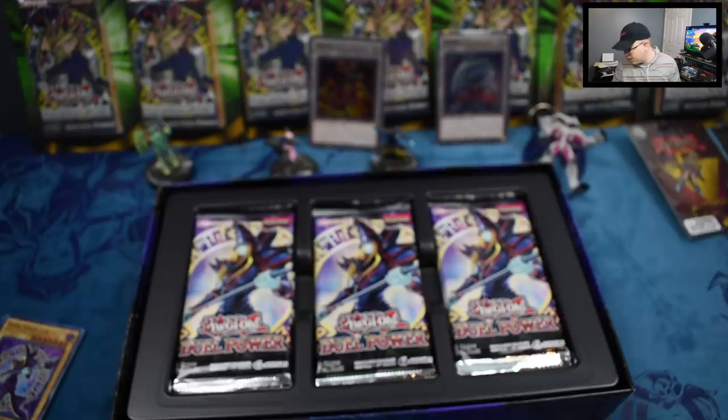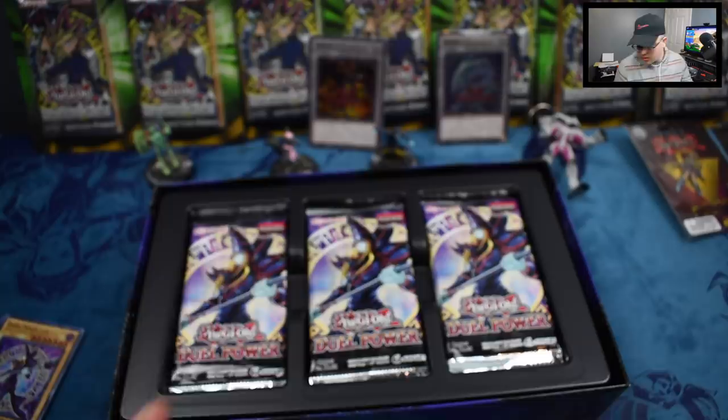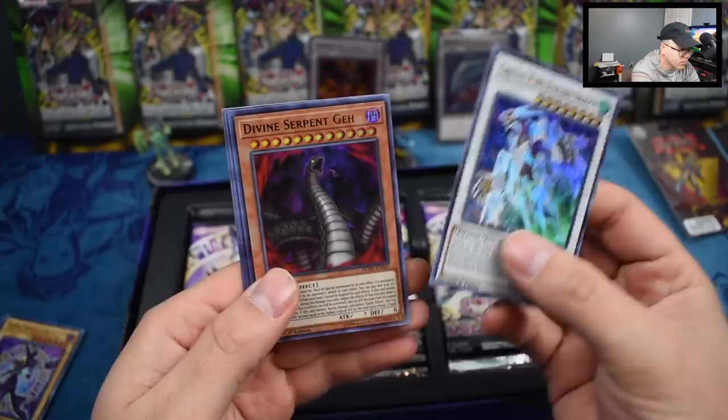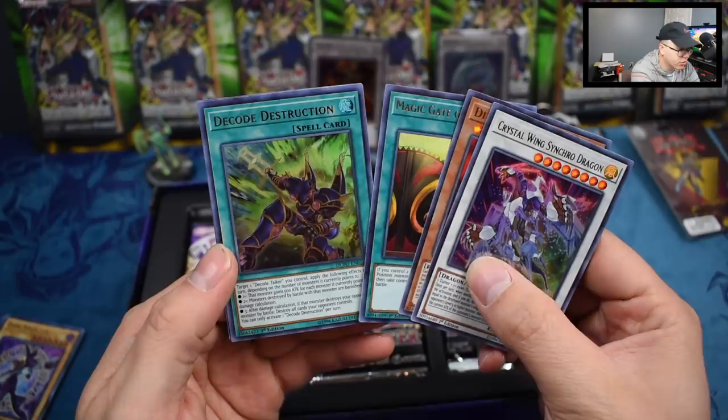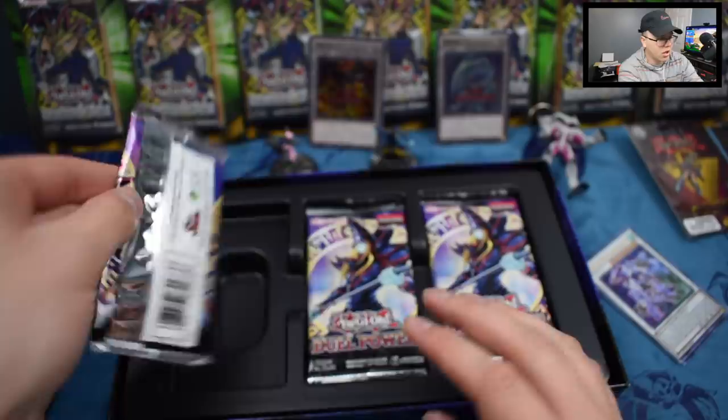So you got original Yu-Gi-Oh, then GX, 5D's, Zexal, Arc-V, and VRAINS — basically all the ace monsters. It would have been cool to also get Red-Eyes or Blue-Eyes alternates, but kudos to them for what they did. Let's get into these packs — I'm ready to crack some packs, hoping to pull nothing but straight heat! We got a Crystal Wing Synchro Dragon — that's pretty cool — Divine Serpent, Gate of Miracles, Decode Destruction, and Double Bite Dragon.